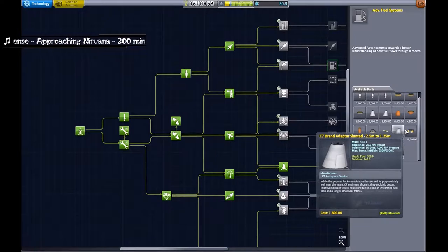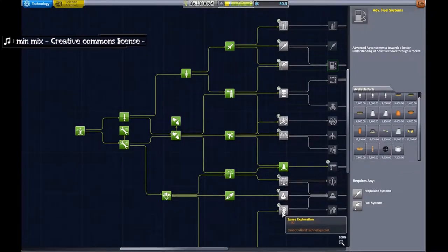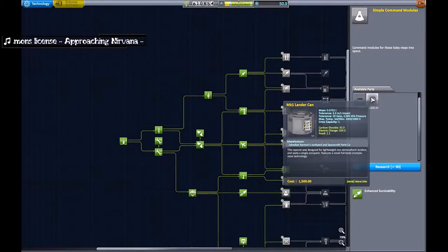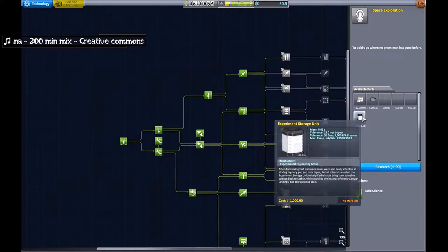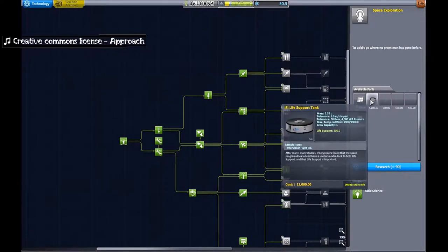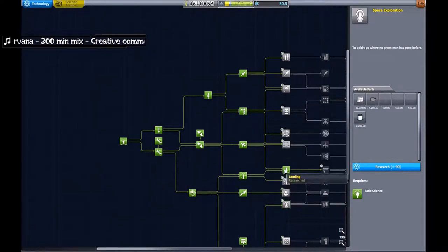And then the advanced ones that unlock mid-range tanks after that. We also need the bigger RCS tanks which will come in handy later for docking. Then we need to get into the command modules — that gives us the Mark 1 and the can. The most important thing we need straight away is the short-term habitation, because we need to use the IFI life support, and this is the main tank. There are other smaller ones but they just don't hold very much.